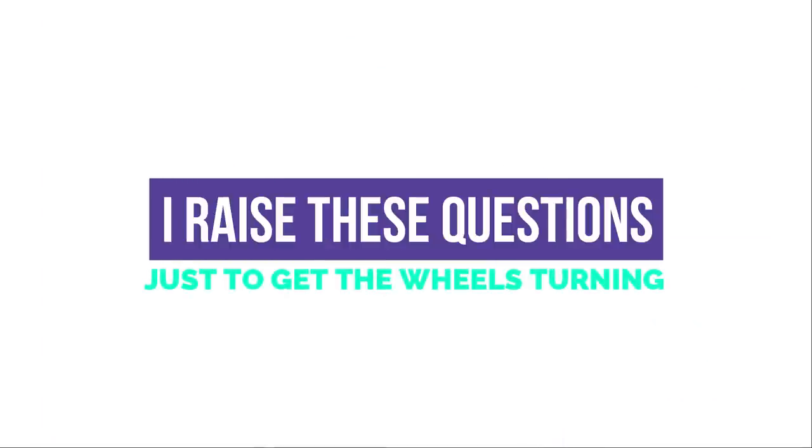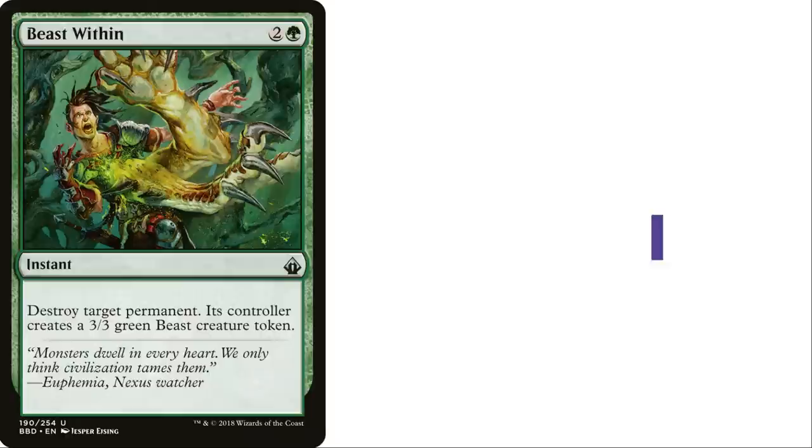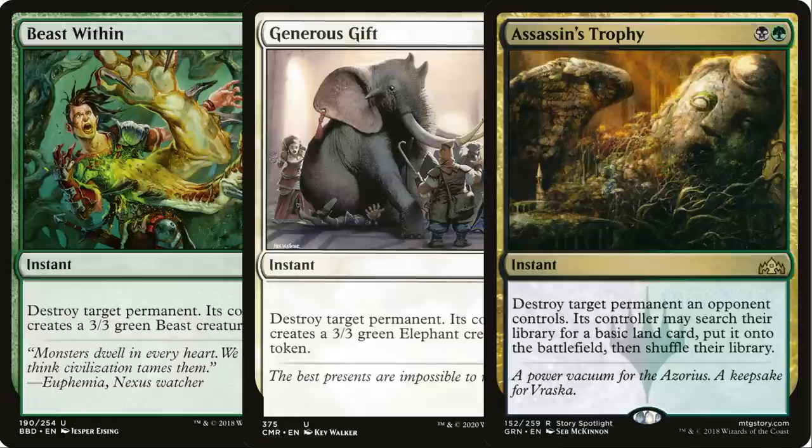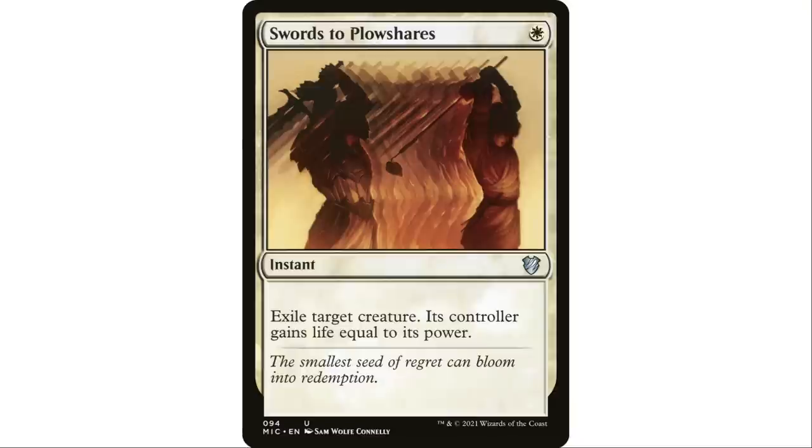For me, when we're talking about removal and if I was to rank my top three removal spells in the format, it's probably going to be Beast Within, Generous Gift, and Assassin's Trophy. The reason why those three — and color is always important here — is because they can hit any permanent. To me, that's what matters most in a Commander game. Swords to Plowshares is really good, but it only hits creatures. I love versatility in my removal.